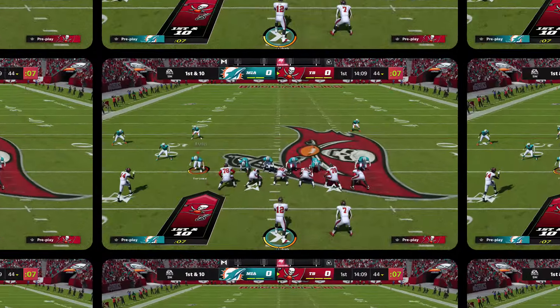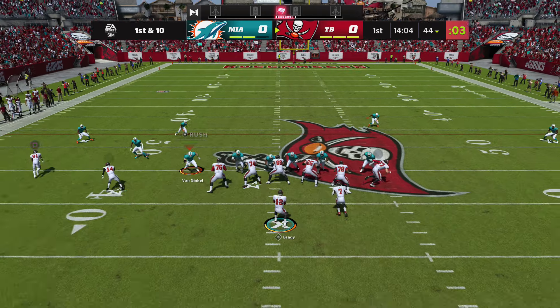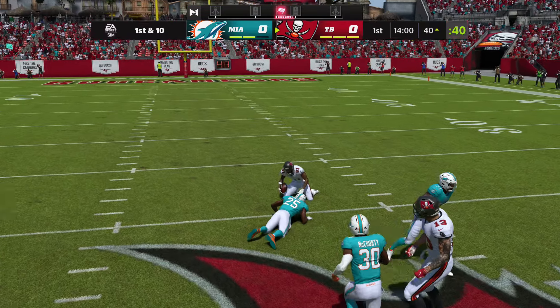Let's get right into these highlights. See if he's got an arm here, because he's gonna have to throw this ball right away. There's a cool little play to get it out fast — caught! That's Antonio Brown.